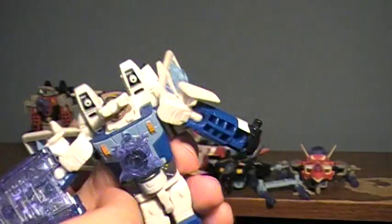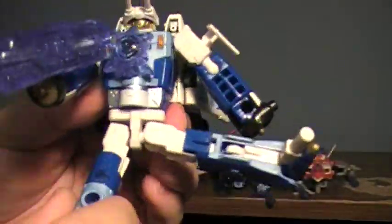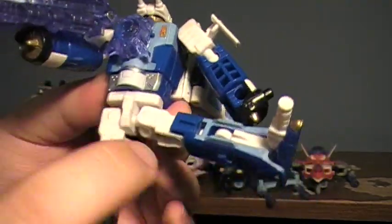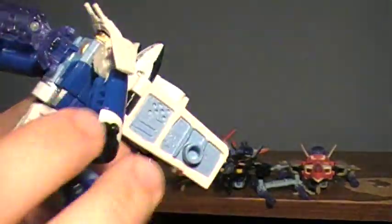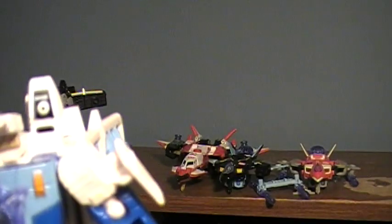Not a bad little guy. In terms of articulation, the legs are on their own ball joints so you can get a lot of possibility all the way around. He has knee joints, his feet can move, he has ankle joints, you can rotate the knee and rotate his hip. The arms can pivot outwards and they're on their own ball joint. Elbows on a ball joint; the wrist does not turn, but oh well. His head can go a full 360, and the goggles can flip down. So there's Teradive and Sky Shadow — that's two down.